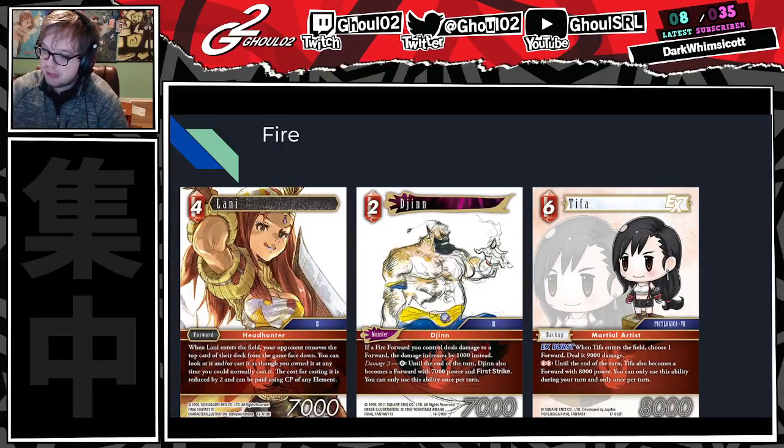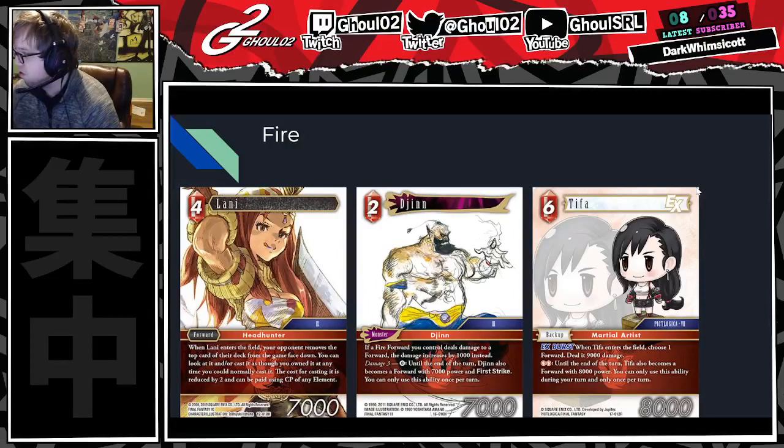Jhin — the great thing about monsters is that the boss deck, outside of Sephiroth specifically, doesn't have a lot of monster removal. So Jhin can hang off to the side and become an annoying blocker, becoming basically an 8k first strike, which is really annoying for the boss deck to deal with. And you're going to take damage anyway. Just keep a couple extra of these in your binder. If you're on a Mono Fire list, pop in the rest of them before.